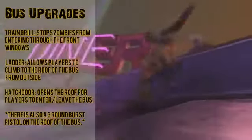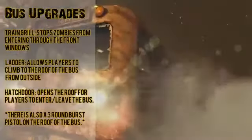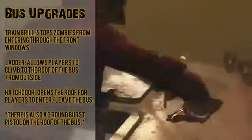The bus upgrades include a train grill which stops zombies from entering through the front windows, a ladder that allows players to climb up to the roof of the bus from the outside, a hatch door which opens the roof for players to enter or leave the bus, and there's also a three-round burst pistol on the roof of the bus.